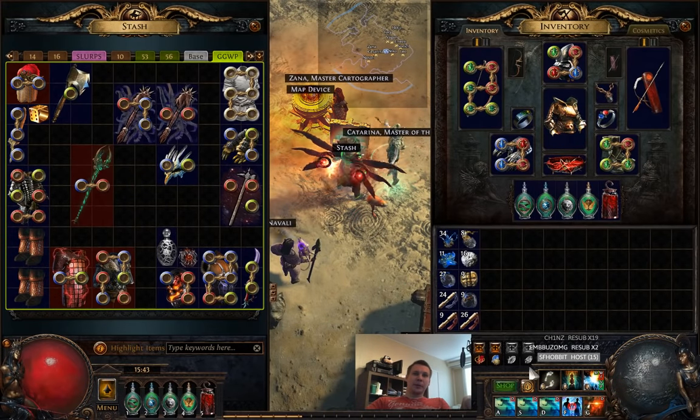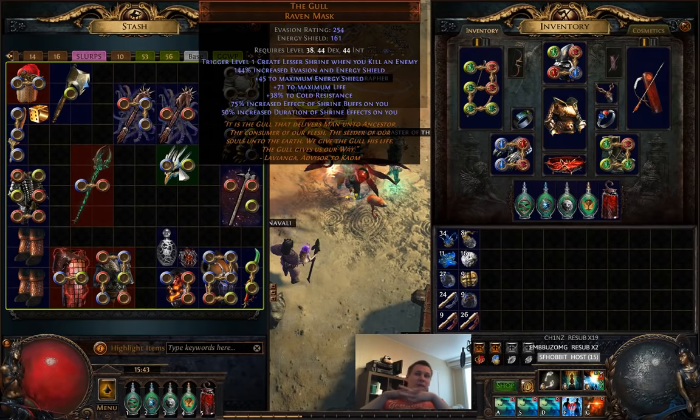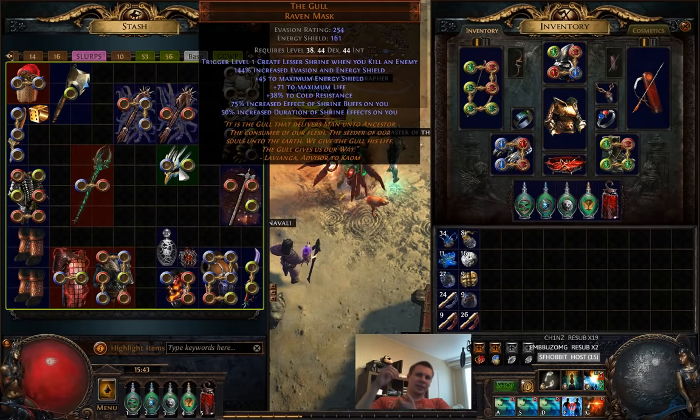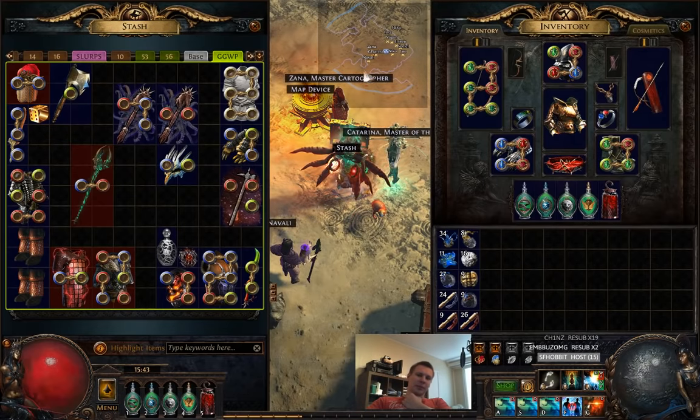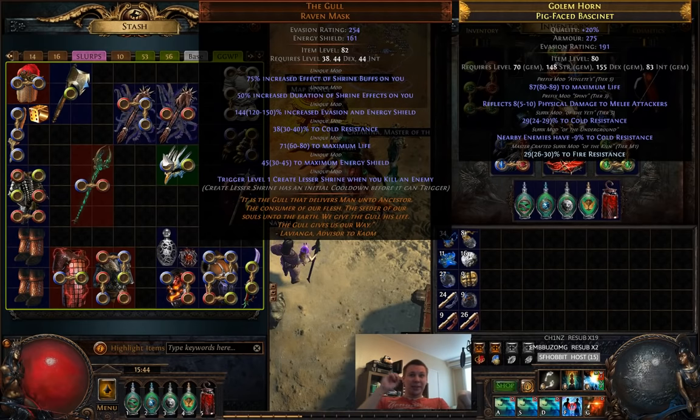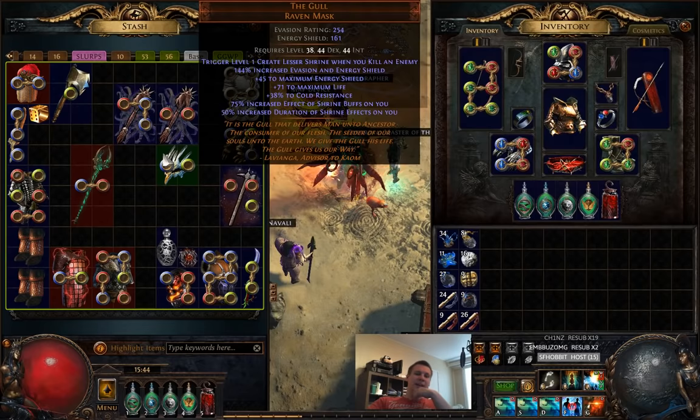Shaper strongholds are pretty damn good. I got The Gull — this is a really underrated helm in my opinion. You get to spawn shrines when you kill enemies, and some of the shrines are actually really strong. The only downside is they're smaller shrines and you have to be precise to click them. But this is actually potentially really useful — you can get an ES shrine, and there's also an Acceleration shrine. With the amount of monsters spawning in Delve, you can probably stack a decent number of shrines.